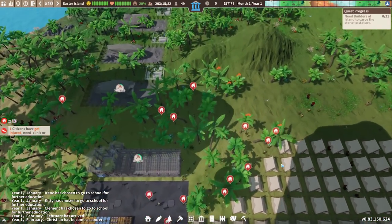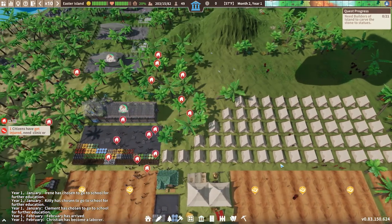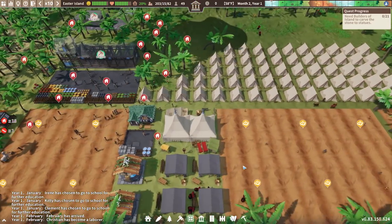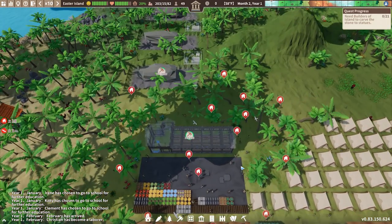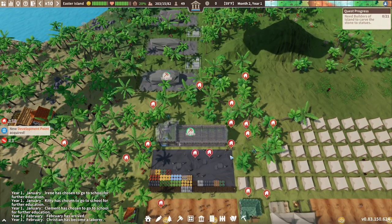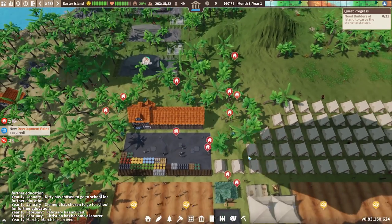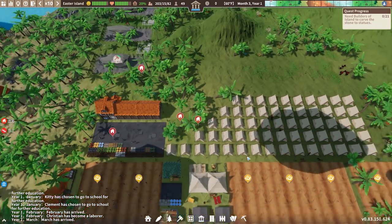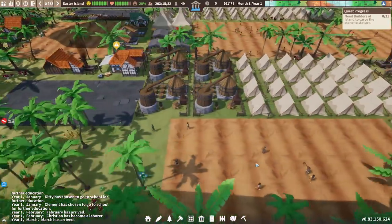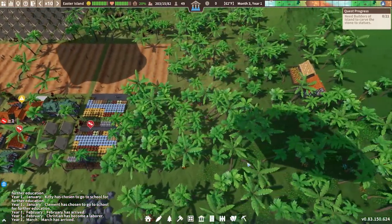Alright everybody, we are back with some more Colony Management Survival here in Settlement Survival! In case you missed the first video, check the upper right corner of the screen, click on it, come on back so you know what we're up to, because we shall be diving back in here pretty soon and continuing where we left off. Quick shout out to Gleamur Studio for supporting the channel and sponsoring our Settlement Survival coverage! Down below in the description you'll find the link to download the demo, and in case you want to pick up the full game, the release date is October 11th!